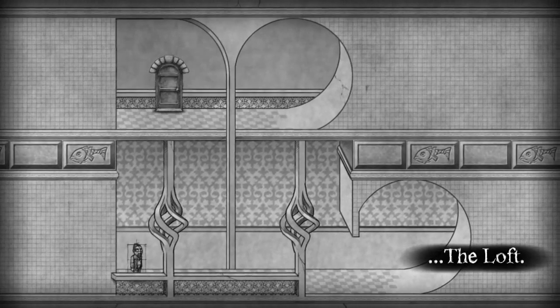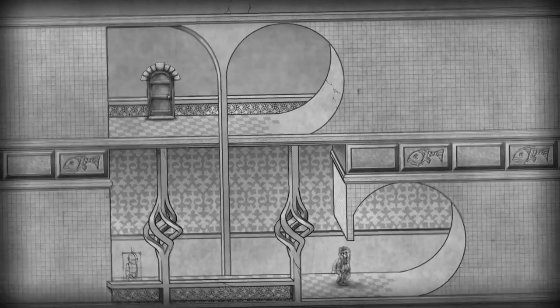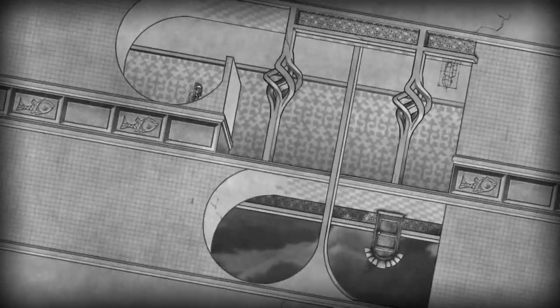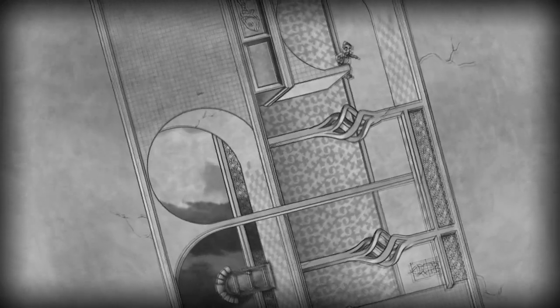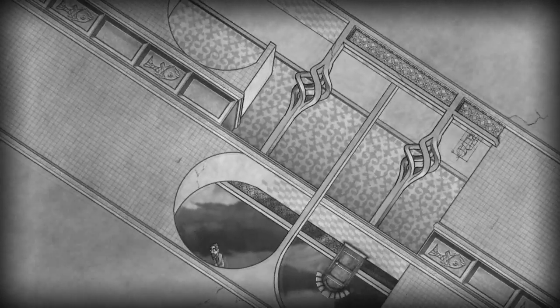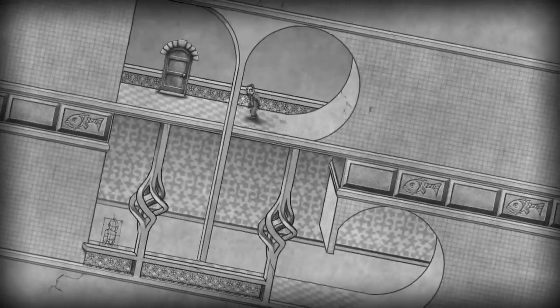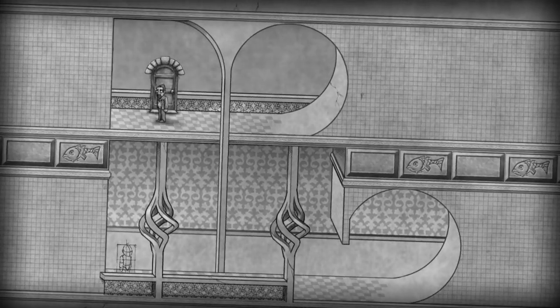One had the actual idea for the game and another guy created the art style, so they're both extremely important parts of the game. For the very first level, we're just going to do that loop-to-loop, go through this little hole, keep walking forward, and do the other loop-to-loop. These first couple of missions, as you'd expect, are extremely easy and shouldn't cause us too many problems.